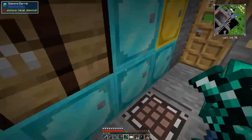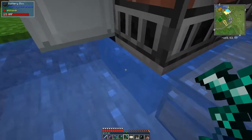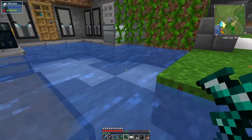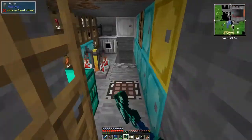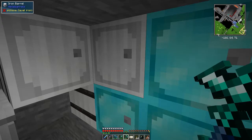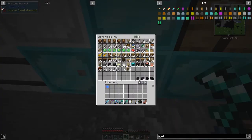The next thing we have to do is charge it up. I've got the battery box from Silence Mechanisms here - you can put it in and it'll charge up. This is obviously going to take a while to get 48 million FE into it, but it will tick over in time. When it's charged we're going to fly over the End and see what we can get from there.